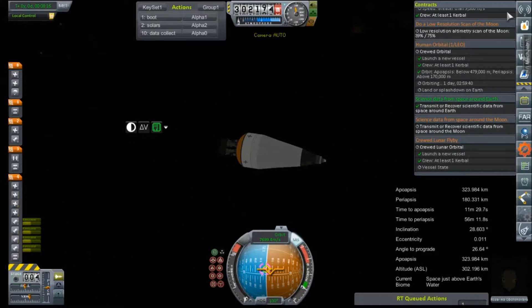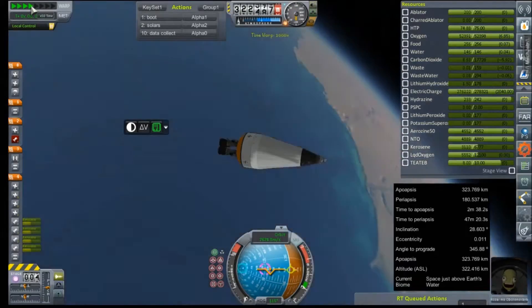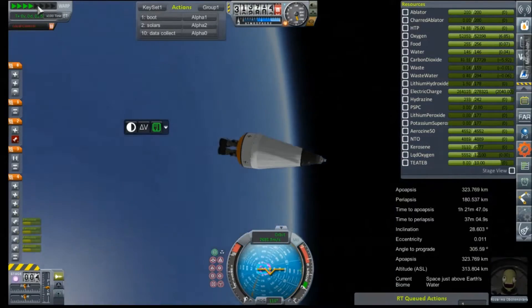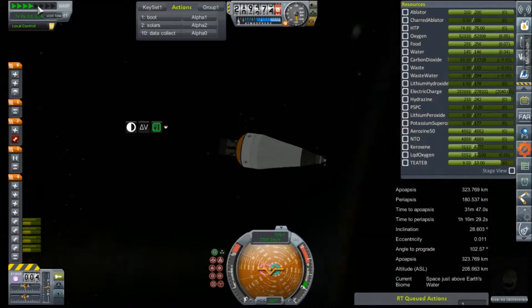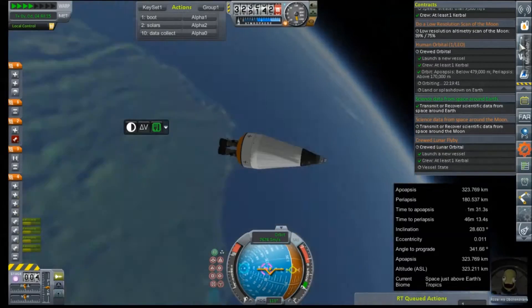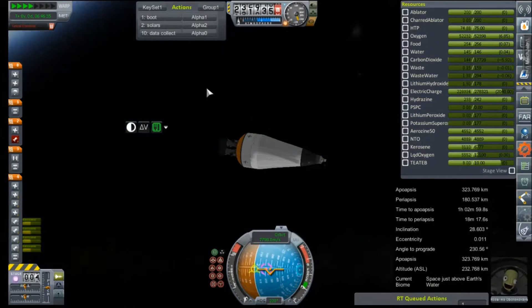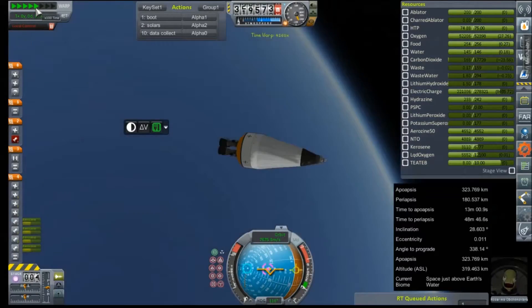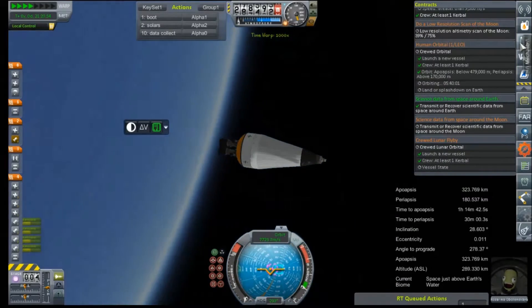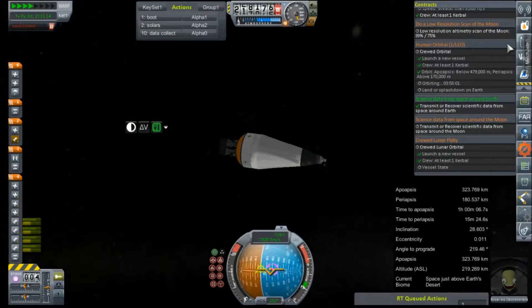We can bring up our resources here to keep an eye on things like our electric charge and material usage. Based on Bob's testing of this capsule, we should have well more than enough. But we also don't have solar panels extended currently, which may put a damper on our electric charge. We won't have this thing for more than another 21 hours — but epilepsy warning, it's about to get a little intense. That electric charge is dropping, and it's dropping way faster than I would like. Four hours left to go, though.